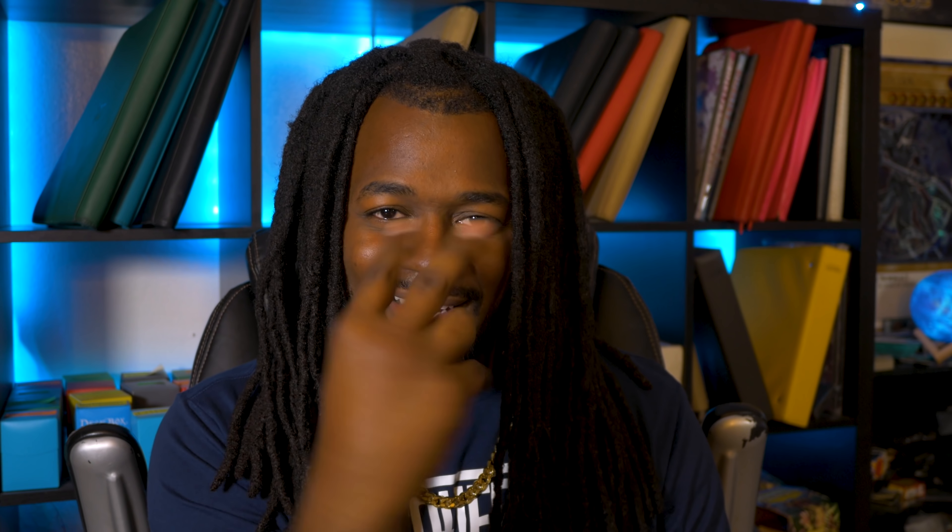Jumping back to Lightning Overdrive — ZS Ascendant Sage can special summon itself to your side of the field for free and searches Rank-Up spells. Its main focus is for a Utopia deck, and it can Xyz summon into Utopia monsters like Utopia Double. Ascendant Sage is currently an $8 Yu-Gi-Oh card, and I only pulled three copies in my entire case — Konami really does this to the good cards.